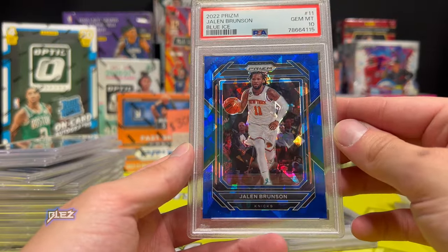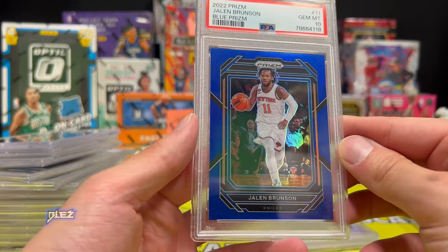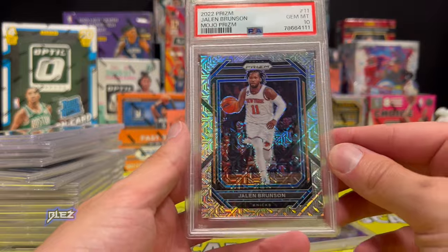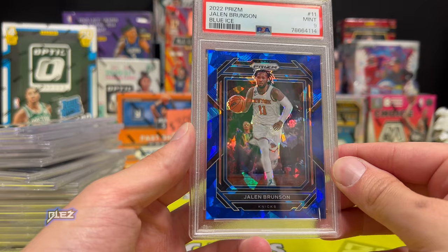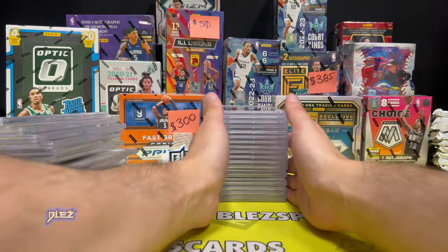Then we have blue ice got a 10. I'm buying all his color — Optics, Select, and Prism. Nice team match on the blue, and we did get a 10 on a mojo. Especially as golds are better I'm buying them all — I guess I'm obsessed with buying Jalen Brunson cards. I'm excited we finally have like a star.